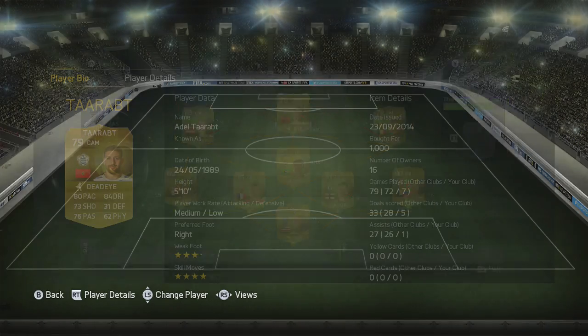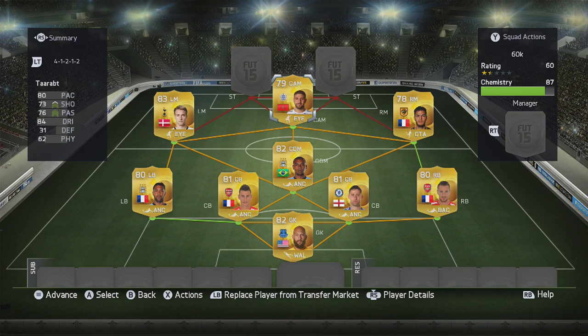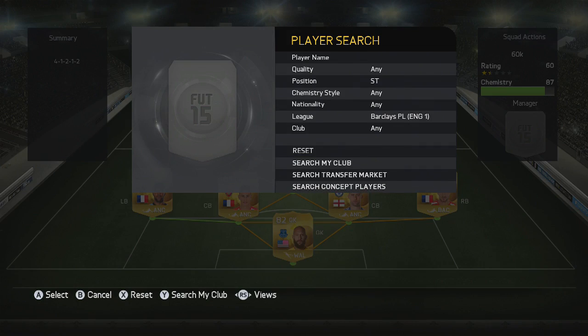The other five-star skiller is right here: Adel Terapt. Again, four-star weak foot, five-star skill moves. You look at his stats and you don't think he's going to be good, but those five-star skills are just outstanding. That weak foot as well — definitely a great player to use at CAM, and in the right hands can be absolutely devastating.